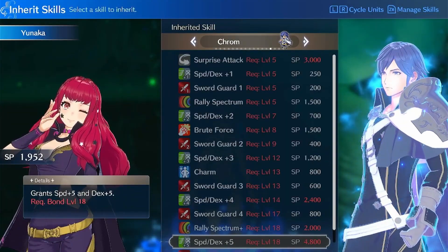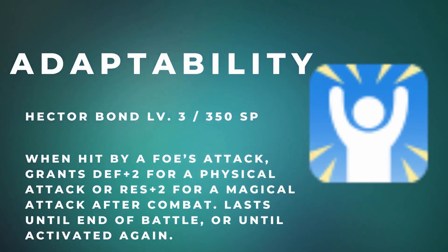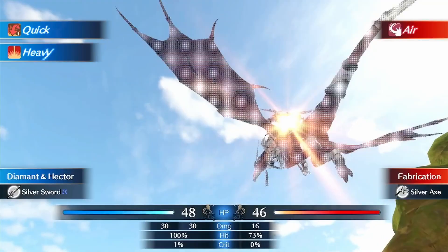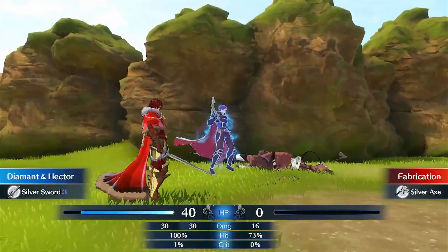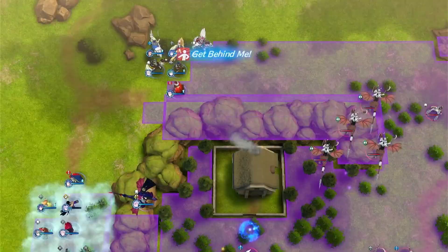These next skills are exclusive to the DLC emblems. Starting off we have Hector's Adaptability. Stat increases for defense and resistance are much needed for frontline units like Diamant. Adaptability activates after being hit with a physical or magical attack and provides plus 2 to either defense or resistance depending on the damage type, making it a safe bet for improving unit survivability.